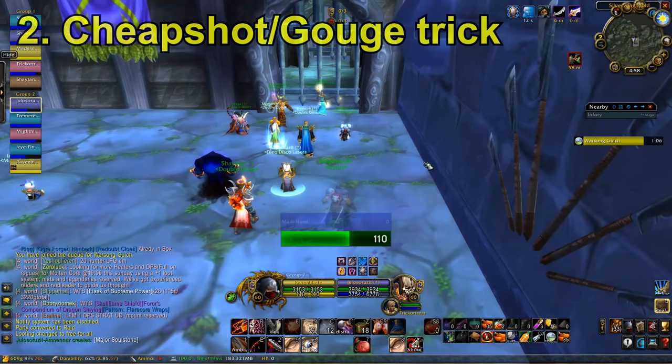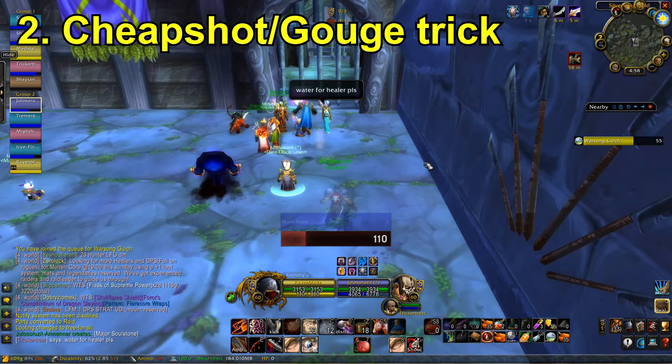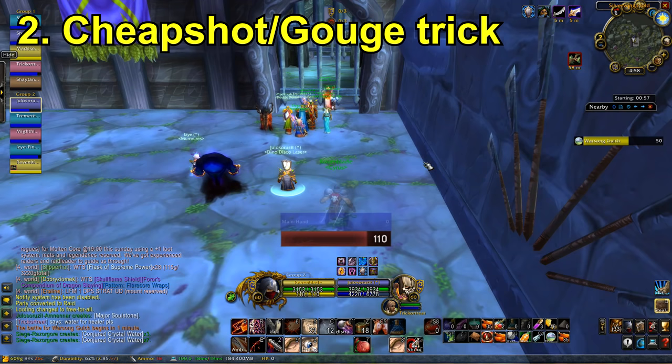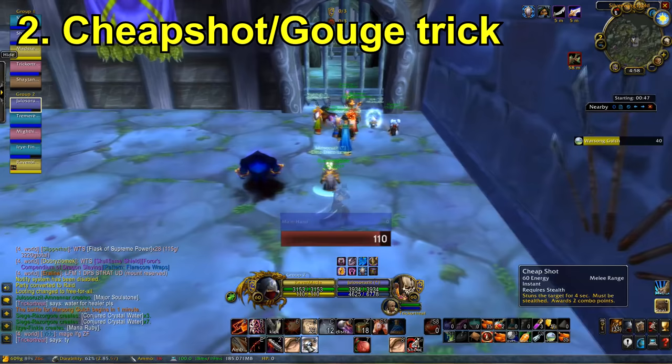So the next trick we're going to be talking about is the Cheap Shot into Gouge trick. When you're dealing with mages and orcs, stuns are not going to serve you well. First of all, mages can just blink out of stuns — that's really irritating. And orcs pretty much have a stun immunity; I've just never been able to stun an orc.